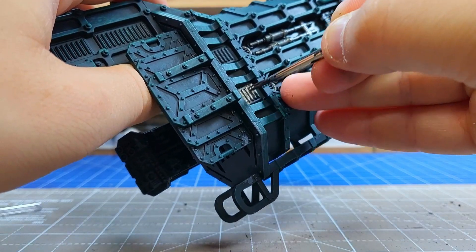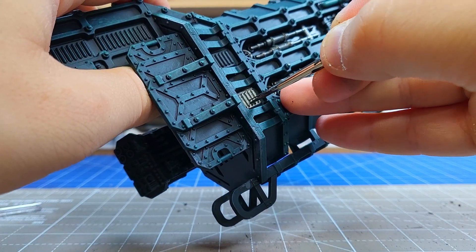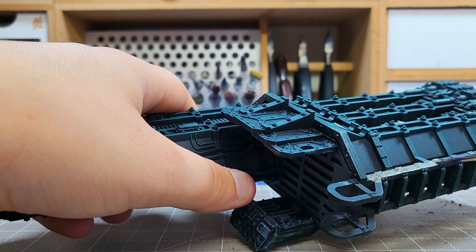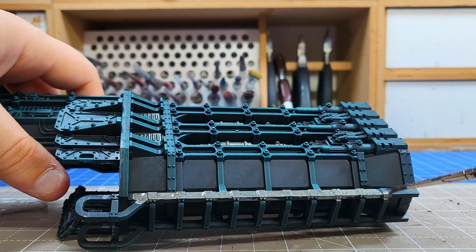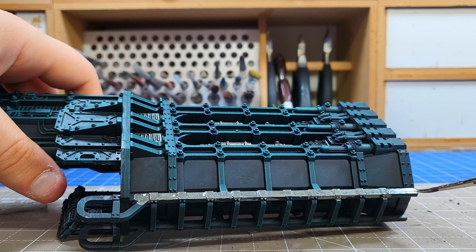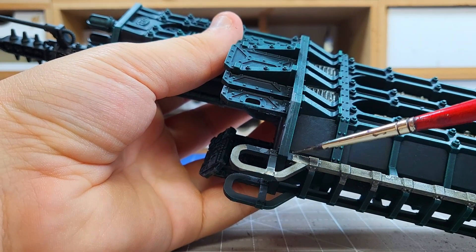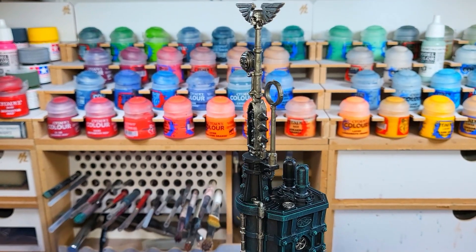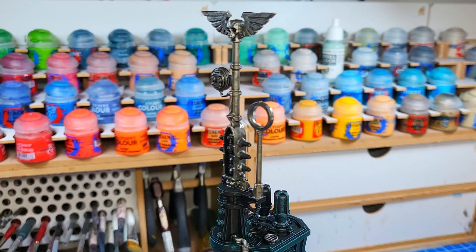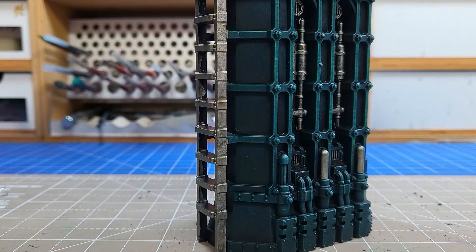Now you can do as much or as little as you want with metallics. I would advise against too much if you're trying to do this quickly, because there are a lot of details on Games Workshop scenery and you'll just be there for hours. So I just picked up some of the main ones — the biggest ones and the ones that will draw the eye. The ones you don't cover honestly probably won't even be noticed, apart from you viewers who are looking for it right now and pointing out all the things I missed. But it's on purpose — I'm lazy.